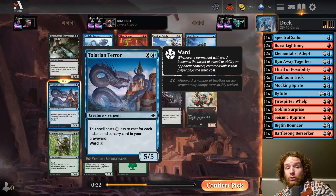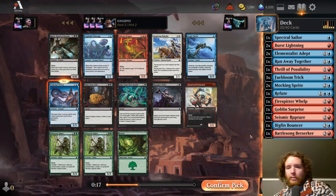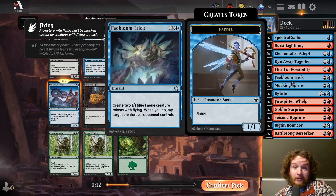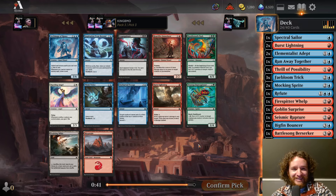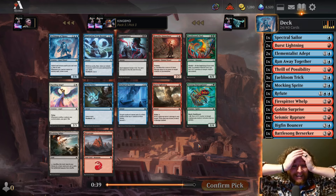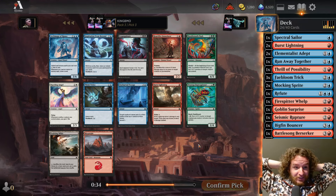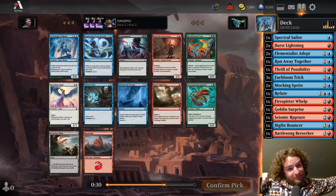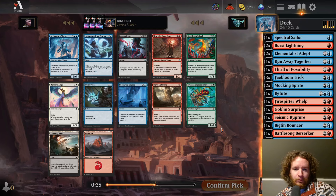We have two Talarian Terrors now. I don't really want any more creatures — if I want creatures I'll be replacing creatures. I like how many spells we have. I love the three Faebloom Tricks, that's for sure. Wow, look at this pack — Archmage of Runes, Heartfire Immolator, Burst Lightning, Uncharted Voyage, Think Twice. Oh my god, why are they all here? I would totally just take these and walk away from the table if I could.